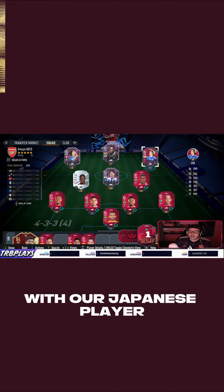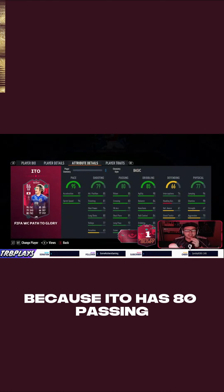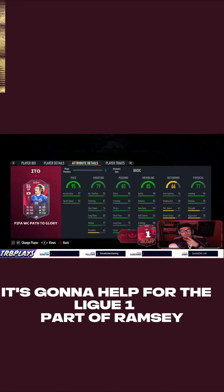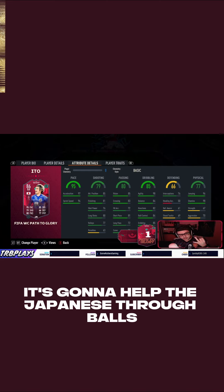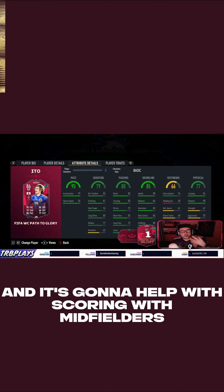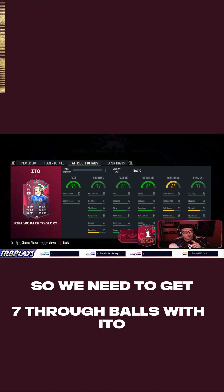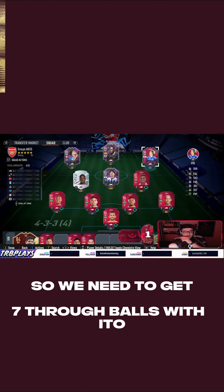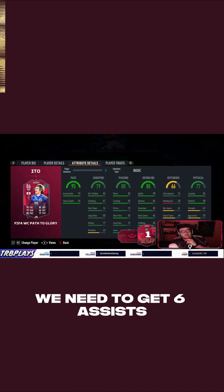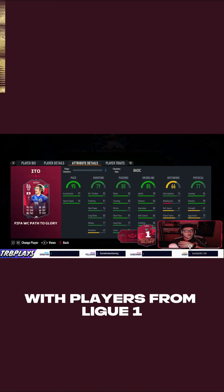With our Japanese player — because Ito has 80 passing — it's going to help for the League 1 part of Ramsey, it's going to help for the Japanese hat-tricks, and it's going to help with scoring with midfielders, because I'm going to make him a right mid. So we need to get 7 hat-tricks with Ito, and 6 assists — we're going to get that with the hat-tricks from players with League 1.